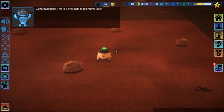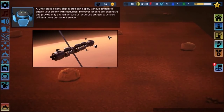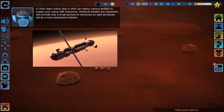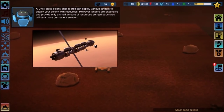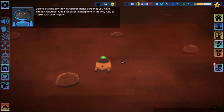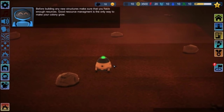Congratulations. This is a first step in colonizing Mars. A Unity Class colony ship in orbit can deploy various landers to supply your colony with resources. However, landers are expensive and provide only a small amount of resources, so rigid structures will be a more permanent solution. Each structure can produce or use colony resources. Before building any new structures, make sure that you have enough resources. Good resource management is the only way to make your colony grow.